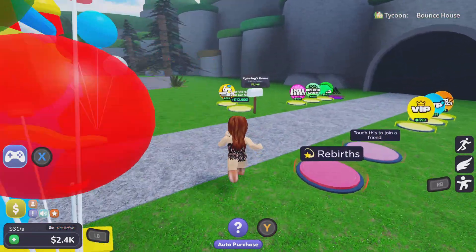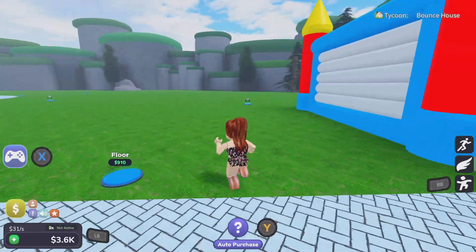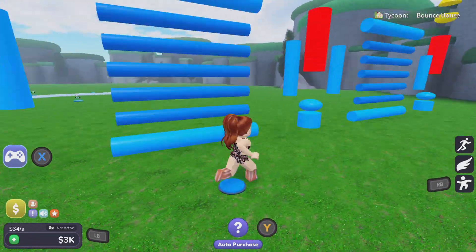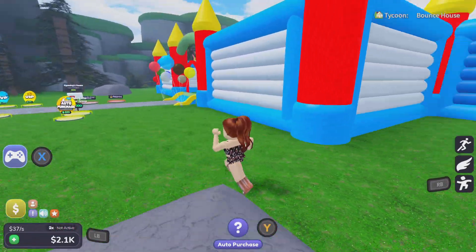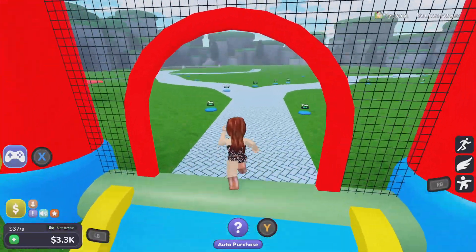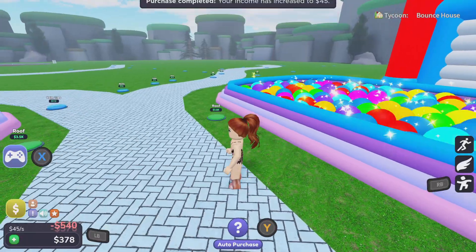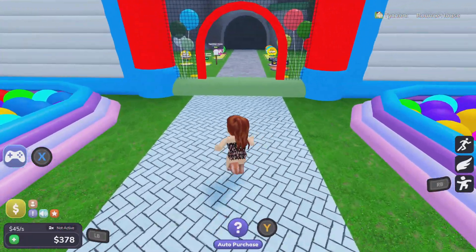So it's coming together slowly - like the front of it. Let's get the wall over here, and then there should be another wall here. It's coming together and looks more like a bounce house at the front. We'll get the floor here, and the ball pit. We can't get the roof just yet - I didn't realise the money.